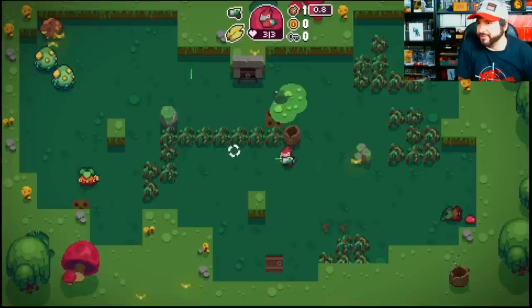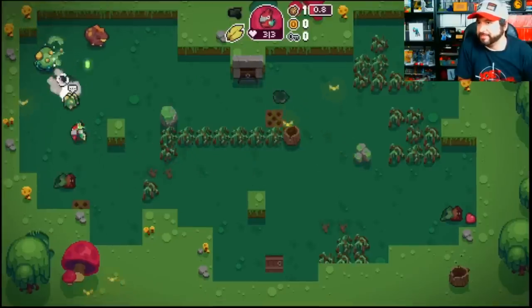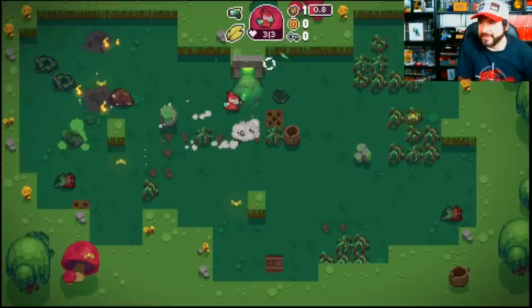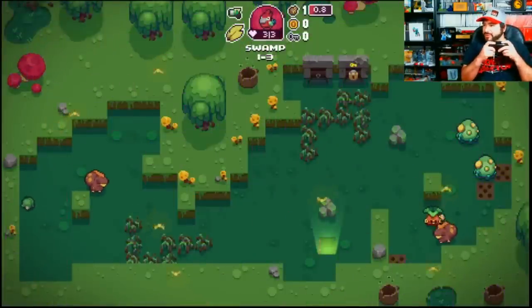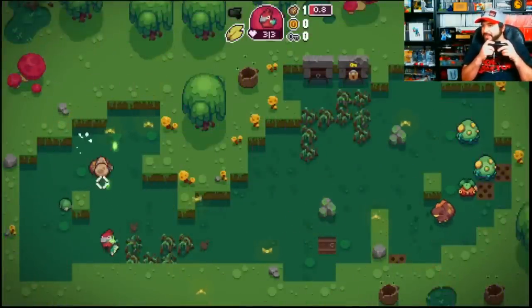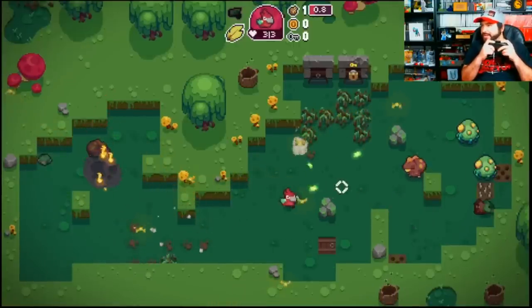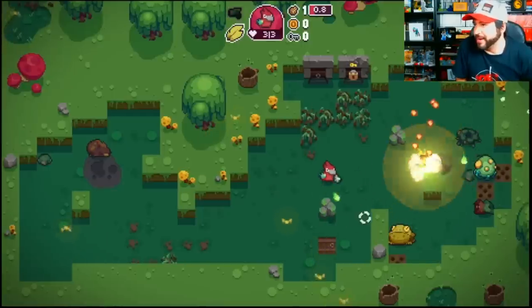There are stage hazards like that toxic ooze they spit up after you kill them, there are bombs, there are spikes. Everything that can hurt you can also hurt the enemies, though. So there is a little bit of strategy involved with tricking them to hurt each other. The idea is to get as many items as you can to take to the shop to upgrade your character and be better prepared for the boss fights.